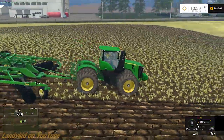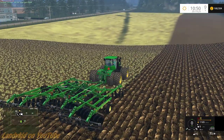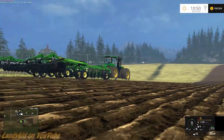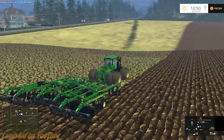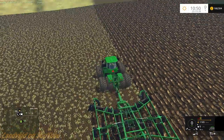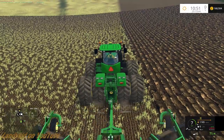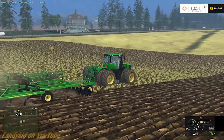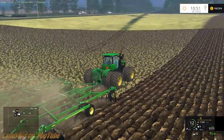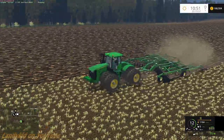So what we're going to be doing is disking up this field - that's basically plowing it. It's field 20 that we got at a dirt cheap price. You can see the texture - the plowed look is different on this map. So we're going to put it down and away we go. We're probably going to be doing that most of the video. Hopefully you guys do not get bored; we should get through it pretty darn quick.